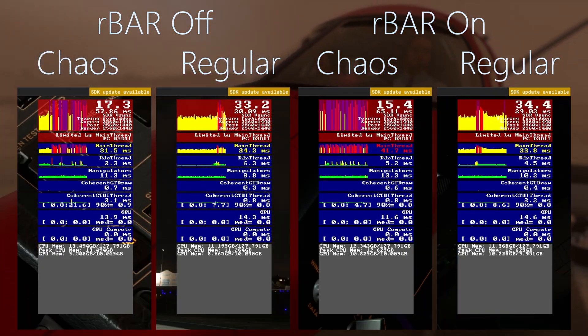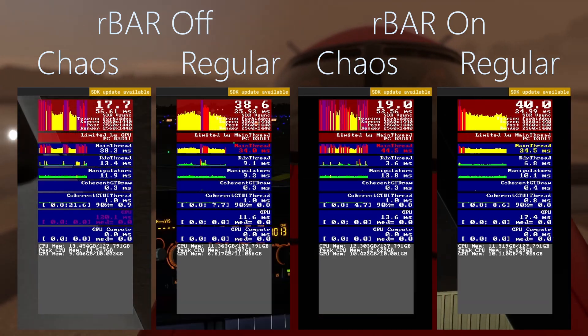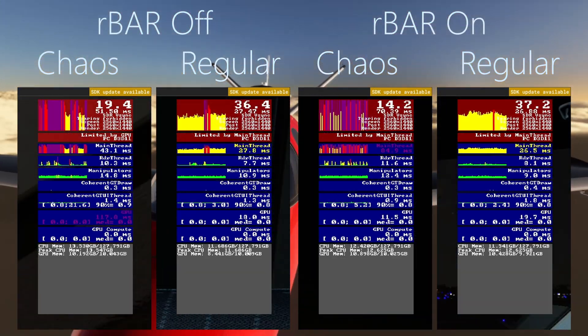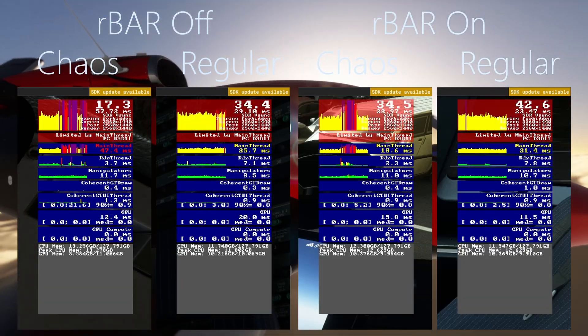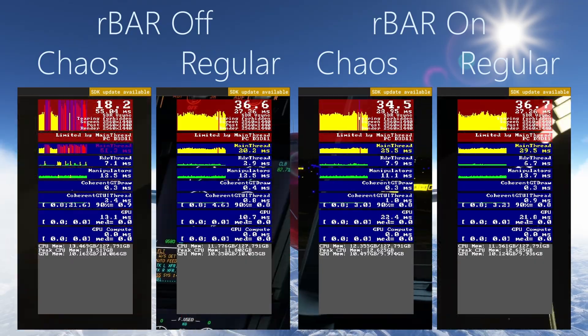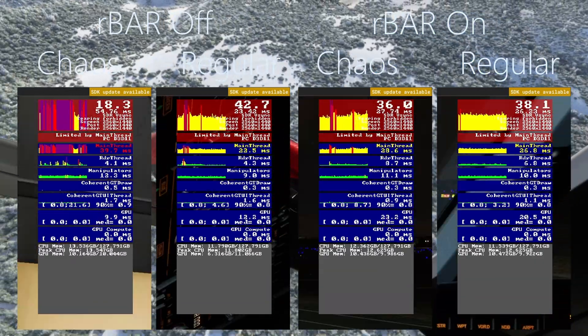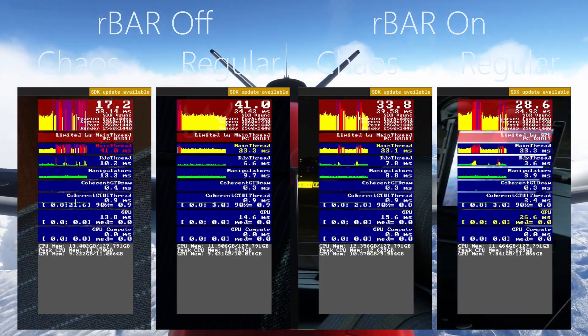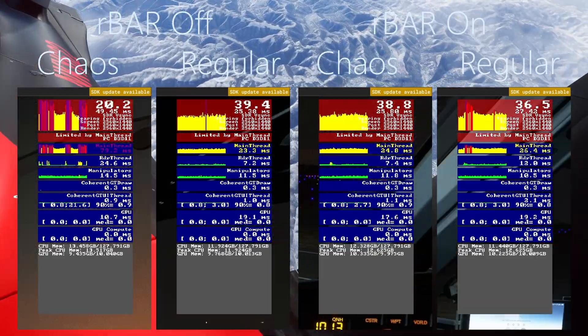What I did was load into a very dense area — JFK in this case — along with the Phoenix 8-20, which is known to be a resource hog. My graphics are also close to being maxed out. I then proceeded to spin my camera around in both a chaotic manner and again in a controlled manner while monitoring the performance. What you'll notice is that while I still had some stuttering, it was significantly cut down by enabling this option.